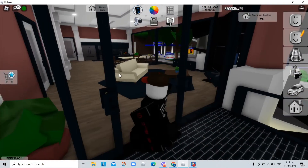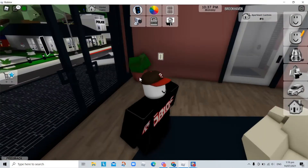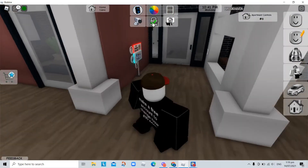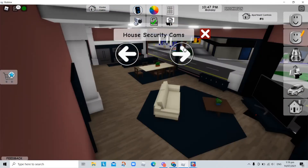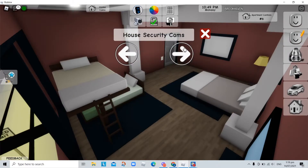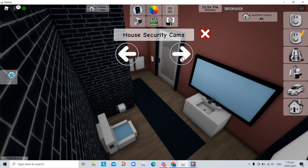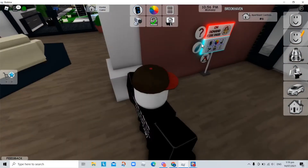I will show you the CCTV cams. We need to lock the door first. There's camera number one, camera number two, camera number three, camera number four, camera number five, camera number six. That's all — only six cams.